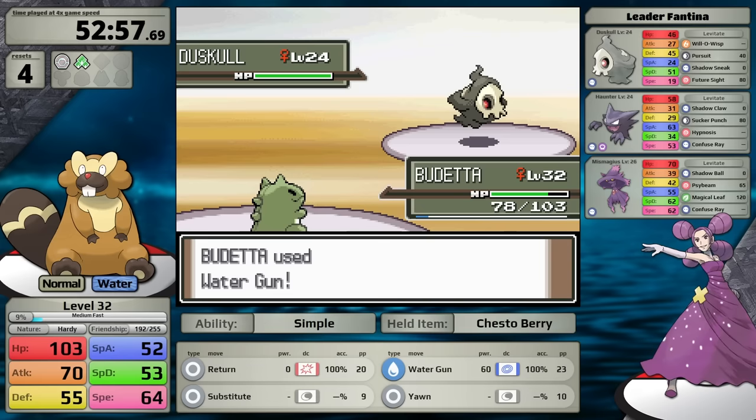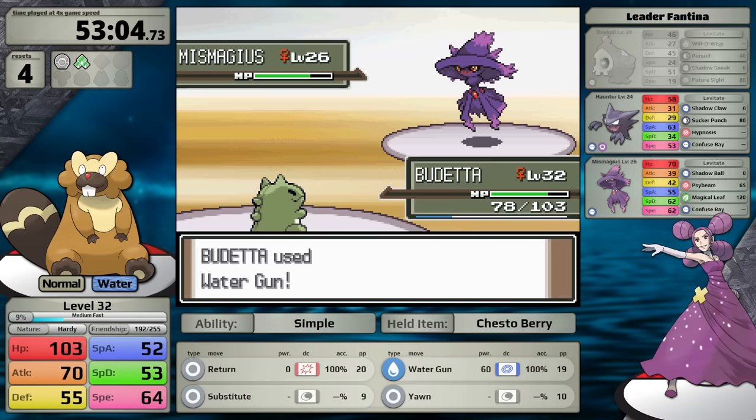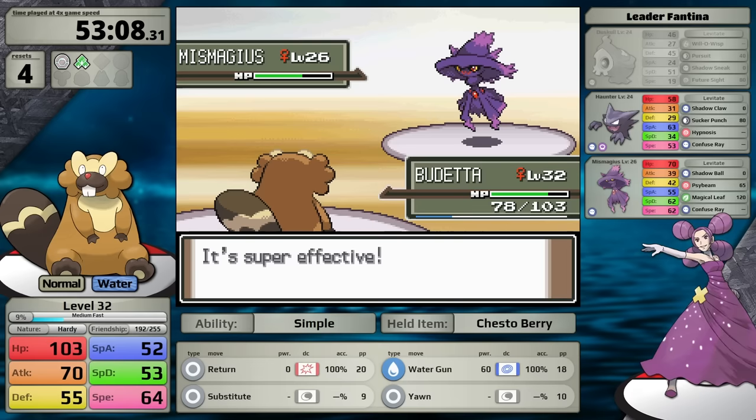Fantina's lead Duskull loves to use Will-O-Wisp turn 1, so I set up with Substitute right away. It has terrible offensive stats, so the chance that it breaks your decoy is very low. I take it out with two uses of Water Gun, and then she sends in her ace, Mismagius. Water Gun is doing very little damage, but her AI is using Confuse Ray against me, which just fails when I have a Substitute in place. Eventually it chooses Magical Leaf, which is super effective, breaking my Substitute right away. I attempt to re-establish it, get one more turn, use Yawn so that the Mismagius falls asleep, and then attack with Water Gun — but of course she has healing items.